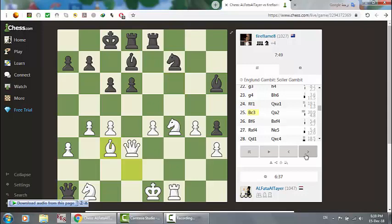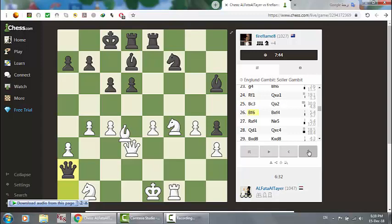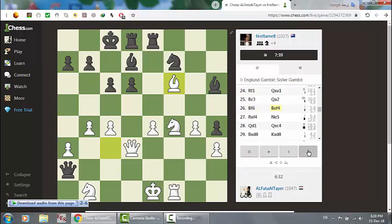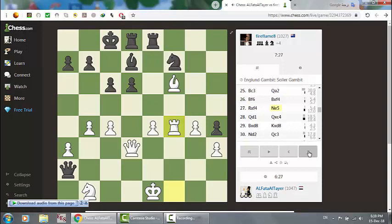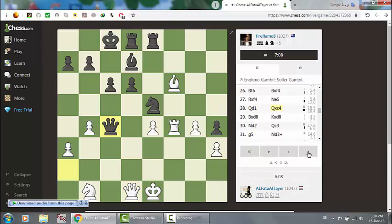Now I'm trying to make something. So the queen here, and now I'm trying to put pressure on the opponent. And now he got that, and I got him. Now this here to get the queen, and I cannot move the queen because I want to protect the knight. He got that.